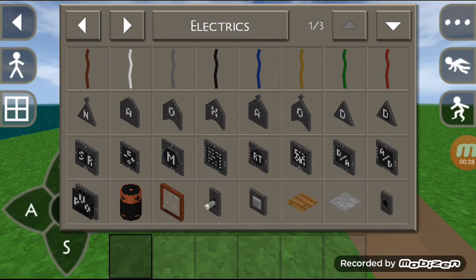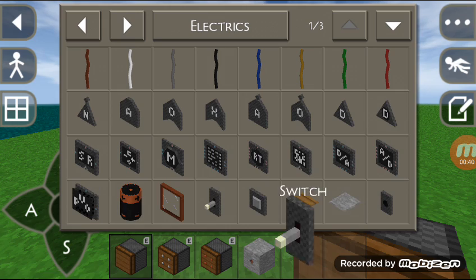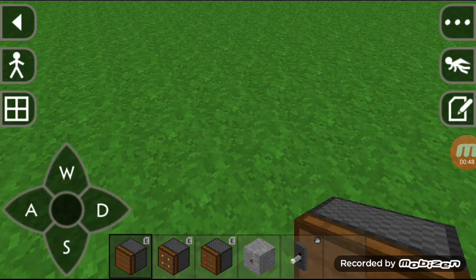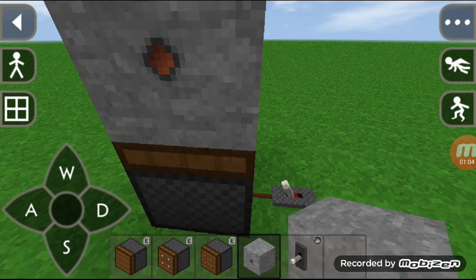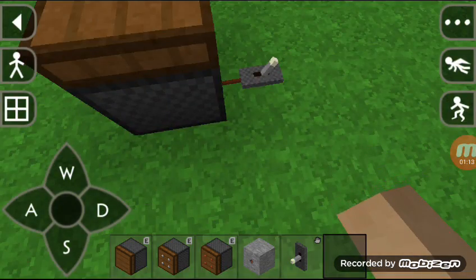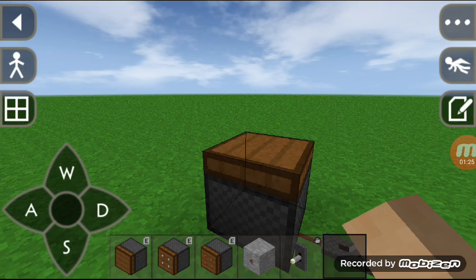Pistons are exclusively available in Survival Craft 2, which you need to purchase and download. Here you have three pistons — I'm going to take a block as an example and a switch obviously. A normal pushing piston — what does it do? It pushes things away, exactly two blocks away. When you bring it back, as you can see I'm operating it with switches, it doesn't come back — that's the problem.